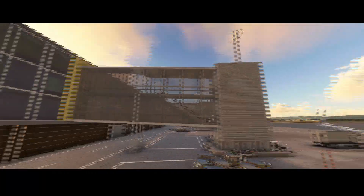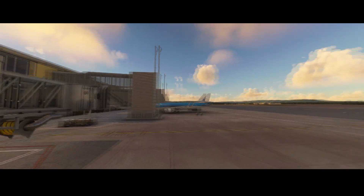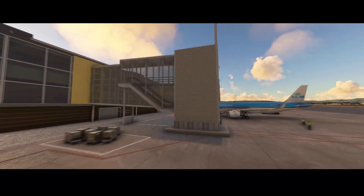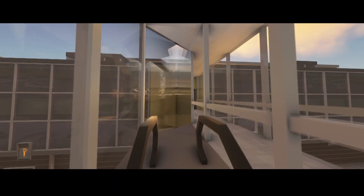You can also see that the jet bridges from the aircraft to the terminal are created, including really detailed things like an escalator. You can take the escalator and then go to the next level.